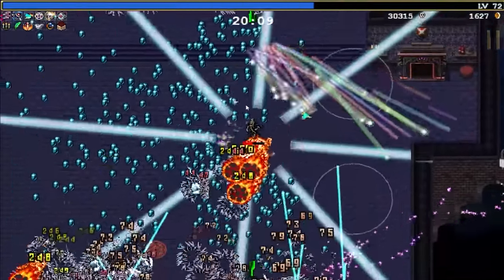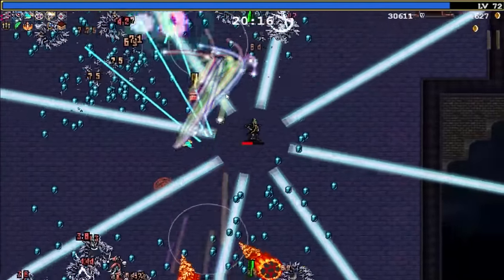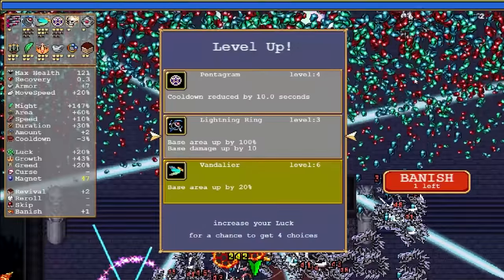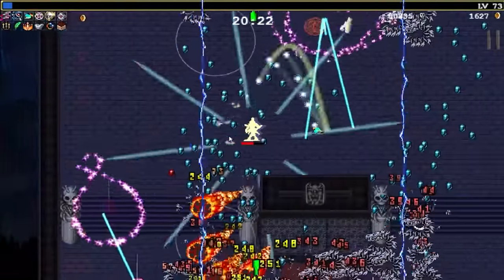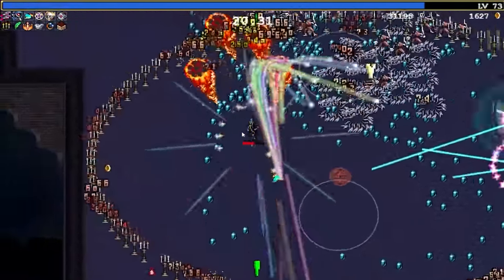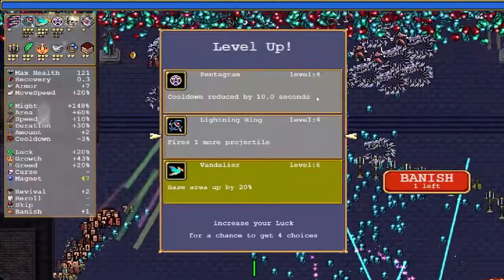We're going to be okay. There's also a chest on the ground — I don't know if I have the slot for any ultimate evolutions yet, but we'll get there. Let's do the Lightning Ring. This is 20 minutes, so this should be a pretty big challenge, but so far we're doing okay with the challenge. I think because of our Vandalier level.